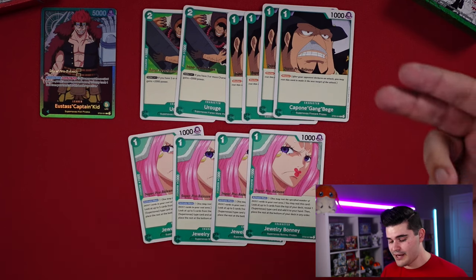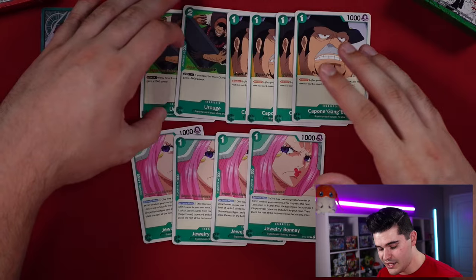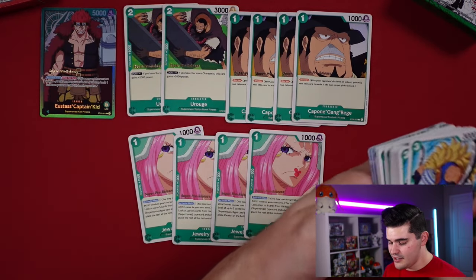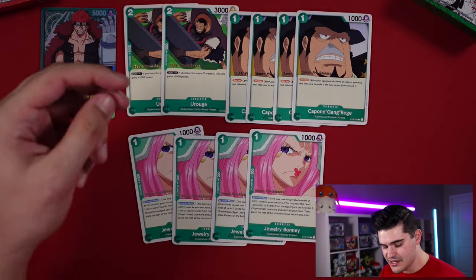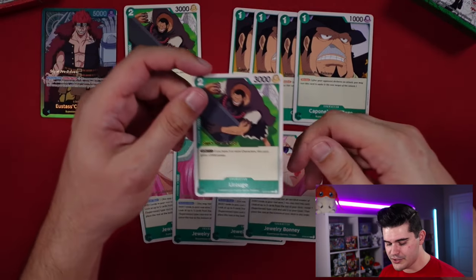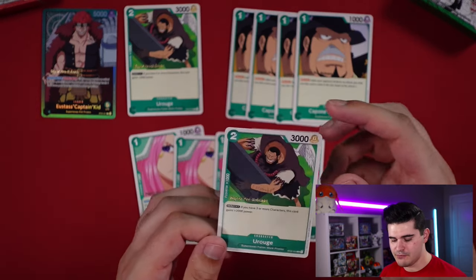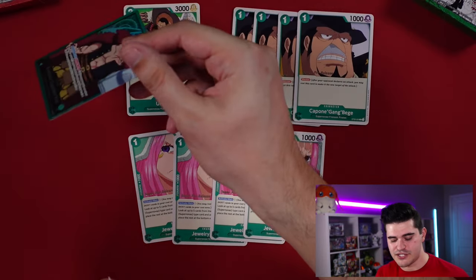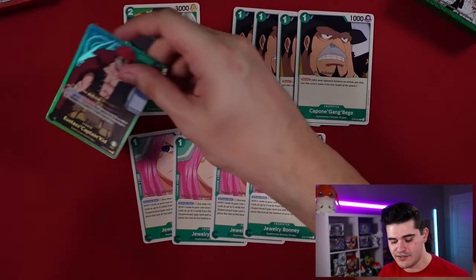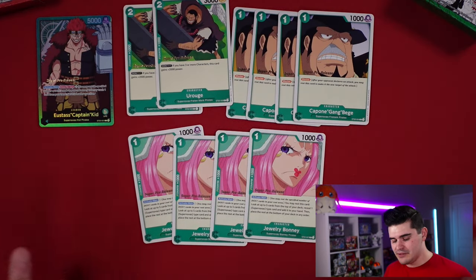The 1-drop blocker Beige is super useful for just staying alive. Alongside the 7-drop blocker Kidd, this deck has a healthy number of blockers compared to others. The 2 copies of Uroge can hit for good numbers during your turn, but I'd almost rather put 2 Don on leader Kidd, swing for 7, and potentially re-stand to swing for 7 again.